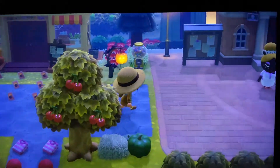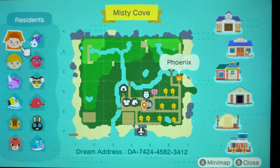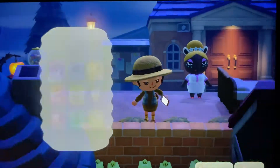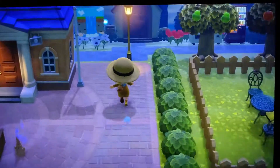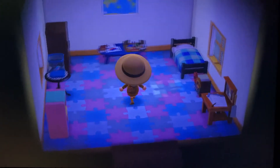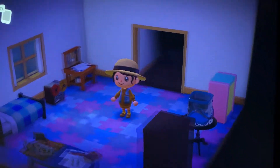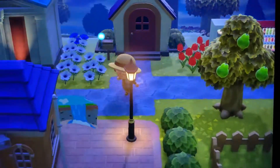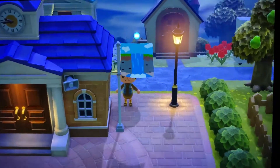Yeah, I think we saw everything here. Let me make sure. Maybe let's visit Ozzy's house really fast. Yeah, that was really nice. Thank you Phoenix for giving me your dream address code. Oh, this is pretty — yeah, it's still in the beginning stages. It takes a really long time to get your island up and running and fully designed. It takes many, many hours of dedication and time. And I love the town flag with the waterfall — beautiful.